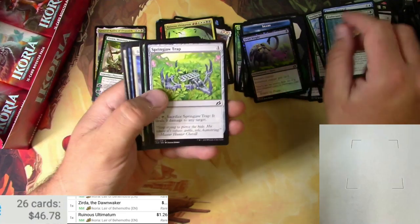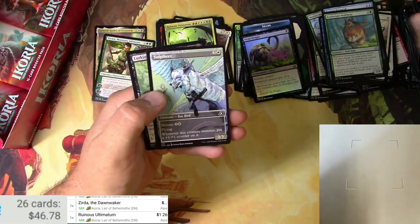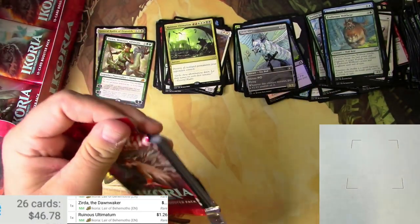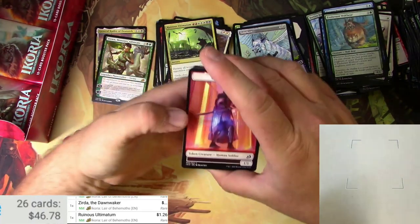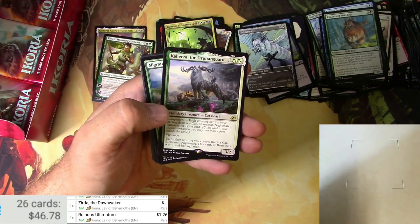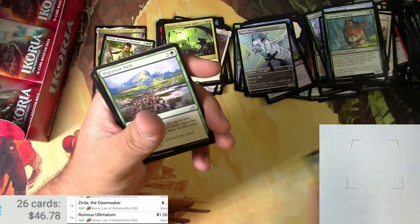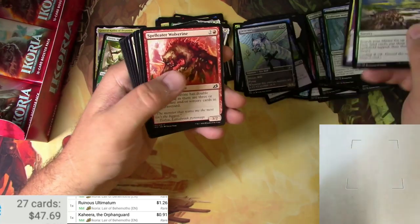Crater. A Vulpikeet in alternate style — there you go. Soldier, Jungle Hollow, Kahira the Orphan Guard — those poor little orphans, just guard them — 91 cents, that's decent. More Dracus.